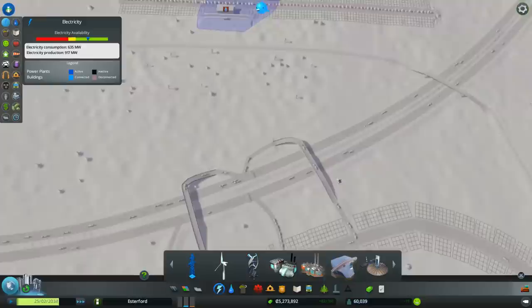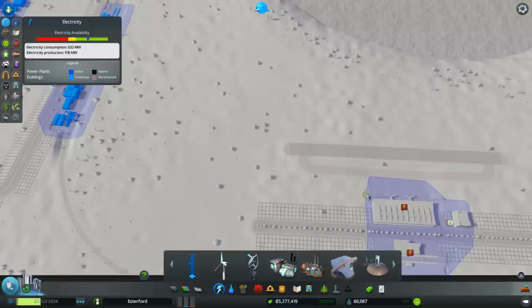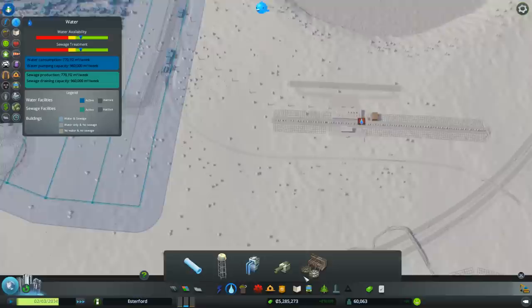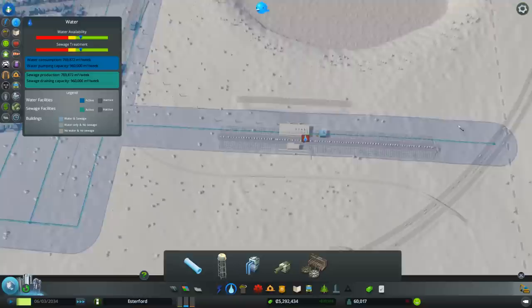Let's take power from this side, from there, and hook it up to those power cables. Cool, we've got that. We need water too. I can't wait to see the first planes coming in. I'm just going to run a pipe across here - there we go, that hooks up all of that. We've got water, we've got power!